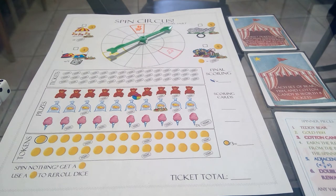Hello everyone, my name is Daniel Salt and today I'm going to teach you how to play Spin Circus — a roll and write game for two to five players that plays in about 20 minutes.